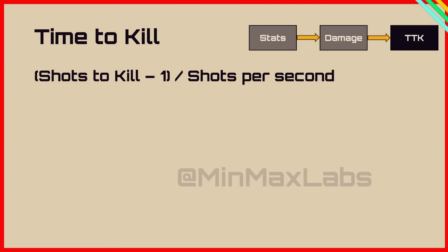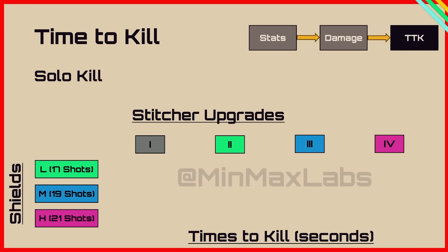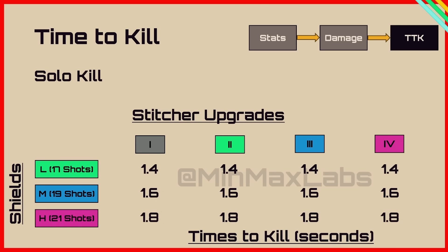Now let's look at time to kill. We calculate shots to kill minus 1 divided by shots per second, since the first bullet is instantaneous. Across all Stitcher upgrade levels there is no difference in time to kill, so the upgrades don't affect it. It takes 1.4 seconds to kill a light shield, 1.6 seconds for a medium shield, and 1.8 seconds for the heavy shield.